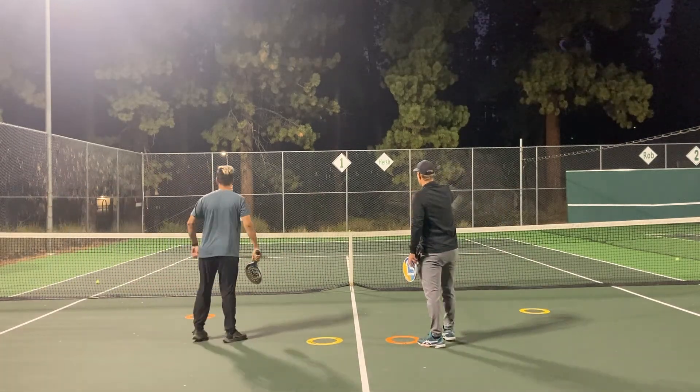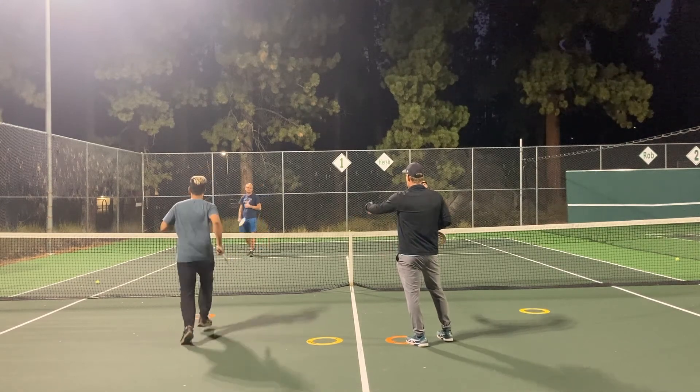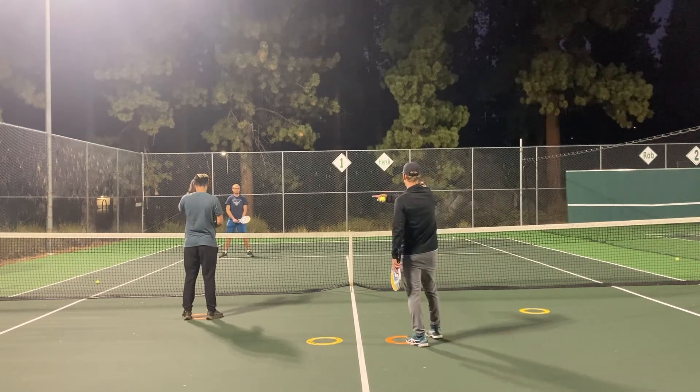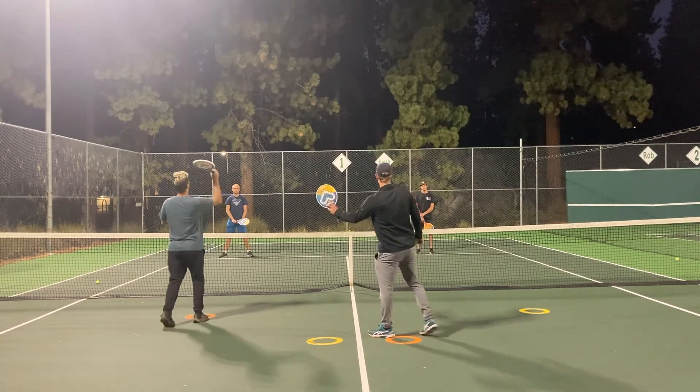As the baseline team, you want to try to hit it to the person that's further away from the net. So if Max is at the orange and I'm at my orange, it's better to hit it to me most of the time because I'll have a tougher volley from here — Max will have an easier volley. Or you could try to hit it over Max's head and cause us to switch. So those are your best options.